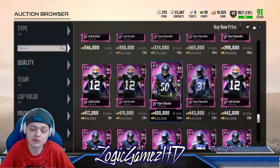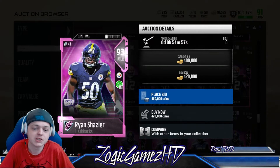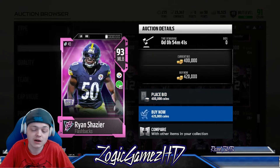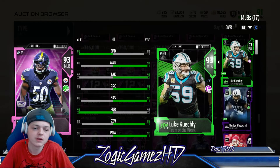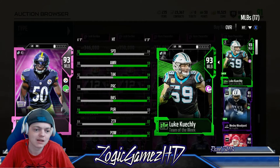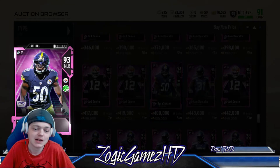We also have the man, the myth, the fan favorite — Brian Shazier: 92 speed, 88 play recognition, 88 block shedding, 88 awareness, 91 hit power, 84-85 zone. I compare him to my Team of the Week Luke Kuechly — Kuechly beats him in everything except speed. Brian Shazier is 92 speed. That's all you gotta know. That card is gonna be fun to play with.